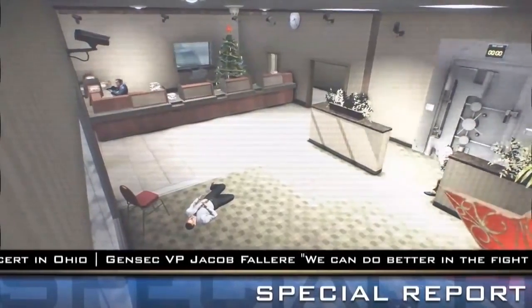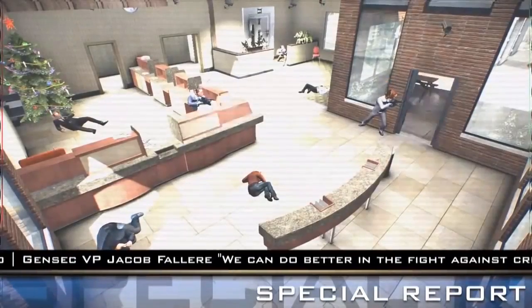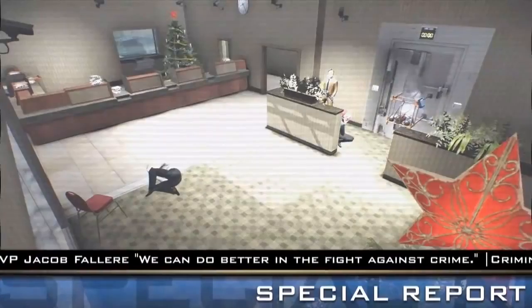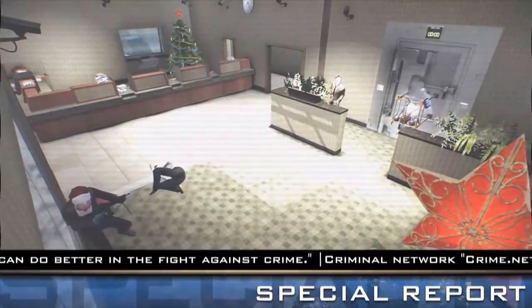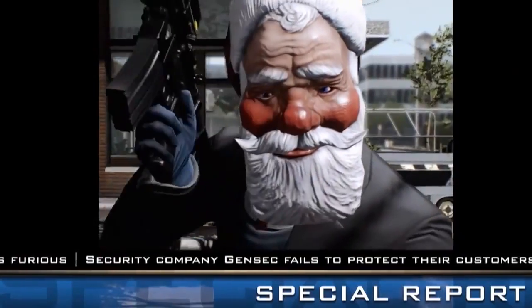Let's start with DLC. Payday 2 has released a free heist for PC called Charlie Santa, which sees you robbing the Geo Bank based on a Counter-Strike: Global Offensive map on the outskirts of Washington DC. Gage the arms dealer will show his giving spirit by providing you with a weapon sight in case of snipers. There will be nine new Christmas themed achievements, and anyone who joins the Payday 2 group on Steam will also get a Santa mask so everyone knows you're a very jolly psychopath.